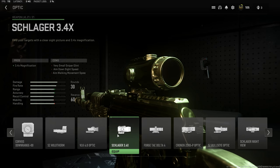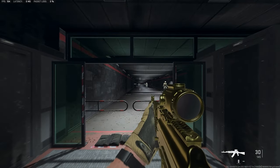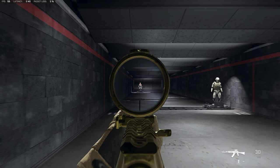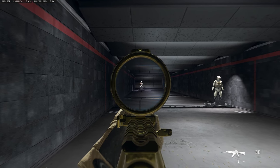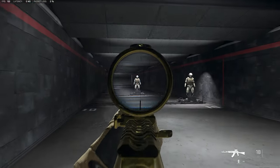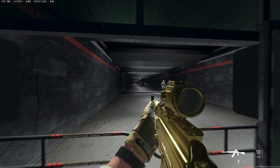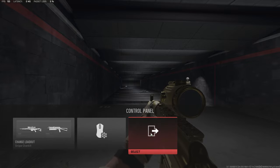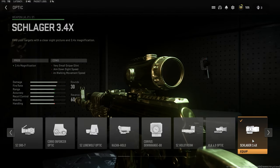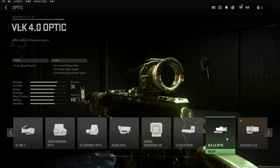We're going to go from iron sights to one, and now we're going to 3.4. To unlock this reticle, you have to level up the Lockman LMG to level seven or twelve or something to get this reticle. There's a little bit more visual recoil, but not as much. I like this one too because it's a 3.4 — a lot more similar to Warzone 1, the regular VOK.